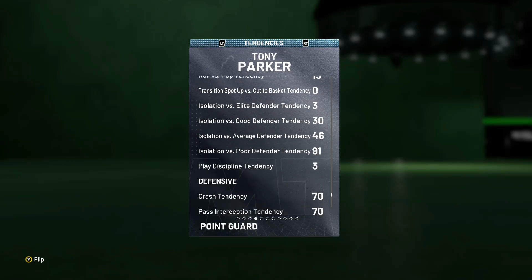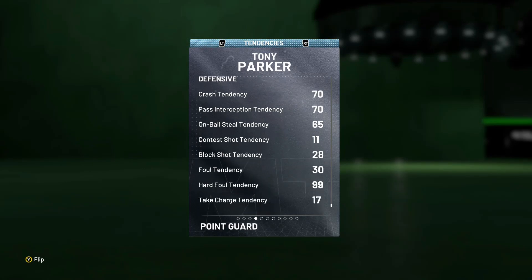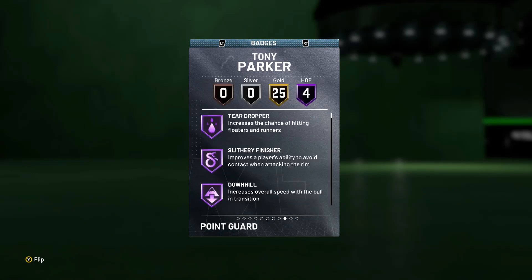Let's check the rest of it. He's got a three-play discipline tendency, so if you're running him at shooting guard and running a lot of plays, he's not going to stick with the plays as much, which does hurt his value, especially because he has a gold catch and shoot. He has a 70 crash tendency, which is really good for a point guard. 70 pass intercept, which is solid. 65 on-ball steal. 11 shot contest, so if you're not playing on-ball defense with him he's not even going to attempt to put up anything. And a 99 hard foul tendency — holy shit, that's bad. He's going to rack up flagrants. He has a higher hard foul tendency than Draymond.